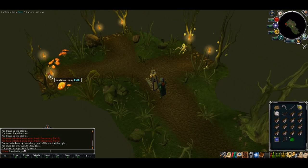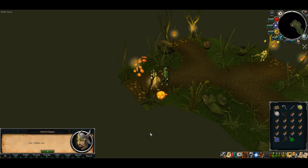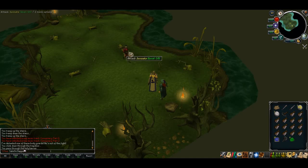You'll start off with a route choice: the left is easy, the middle is medium, and the right is hard. For the sake of argument let's go easy — the mercenary will tell you what's coming next on the easy route. For the Firewatch you have to be wielding a silver weapon to kill them, and the vampires too.